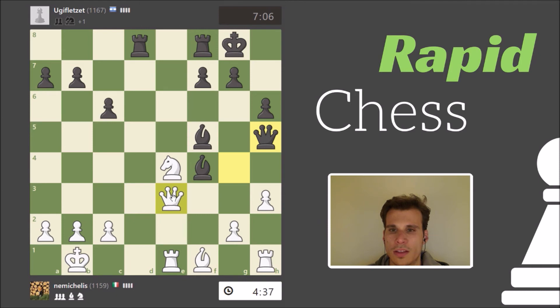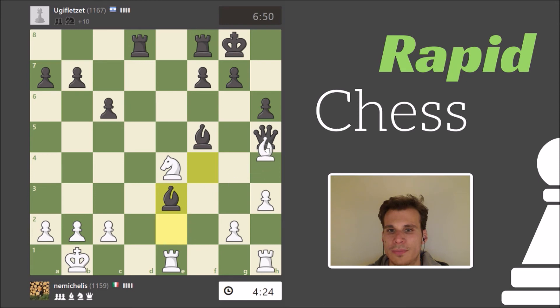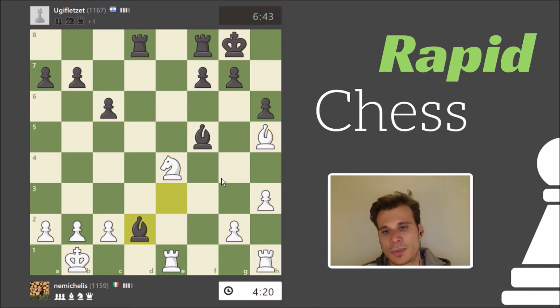Hold on a second. Rook takes... queen takes checkmate. Holy moly. Did he have this threat for many moves? Didn't he? Oh, but no, there is always the queen — but the queen is under... Yeah, I think I could have gotten a full piece. Yeah, maybe there wasn't eventually such a complicated game. Oh my god. Super tense, super, super tense.